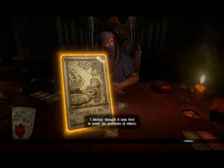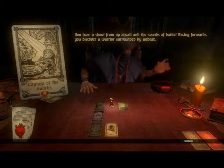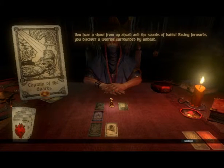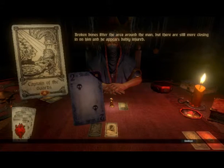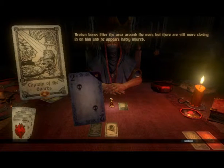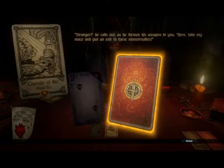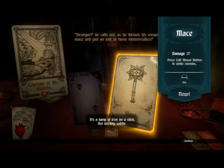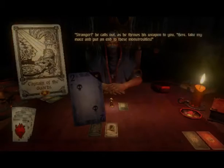Captain of the Guards: 'I always thought it was best to avoid the problems of others — I see you have no such concerns. Win this and claim my token.' You hear a shout and the sounds of battle; racing forward, you discover a warrior surrounded by undead — and we just acquired a holy weapon in the last card, how convenient. The Two of Skulls — more skeletons. The warrior calls out: 'Stranger, take my mace and put an end to these monstrosities.' It's a lump of iron on a stick, not terribly subtle — well, it is a holy weapon. But my Desperate Measures is way better; it's a holy weapon as well. Let's wreck some skeletons.